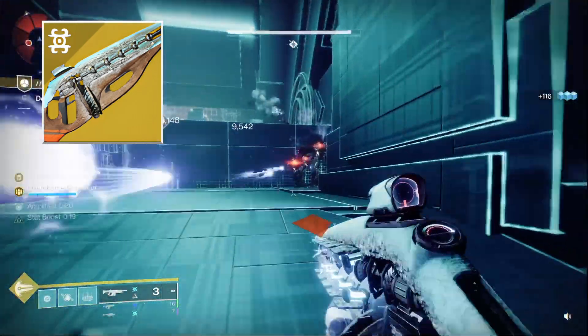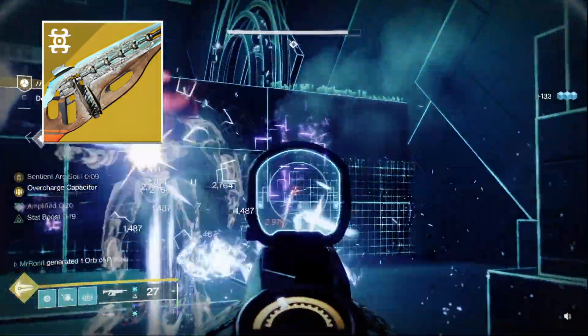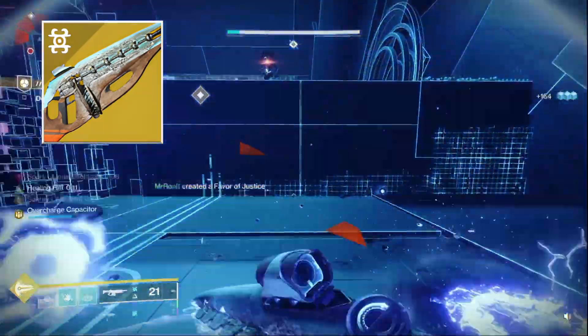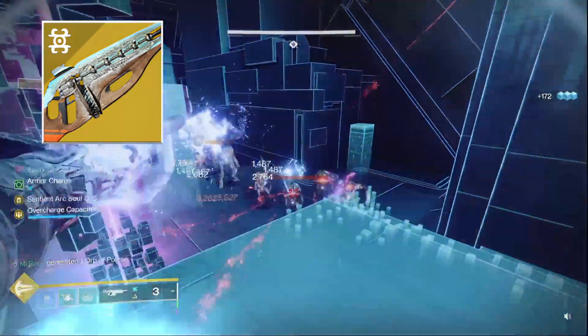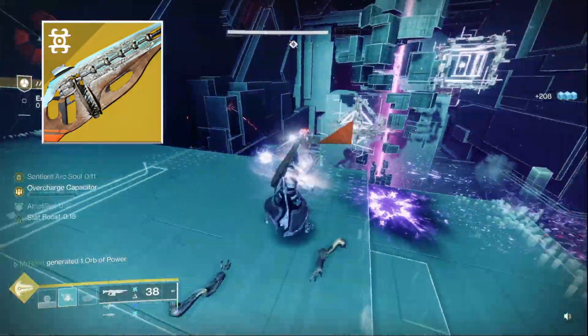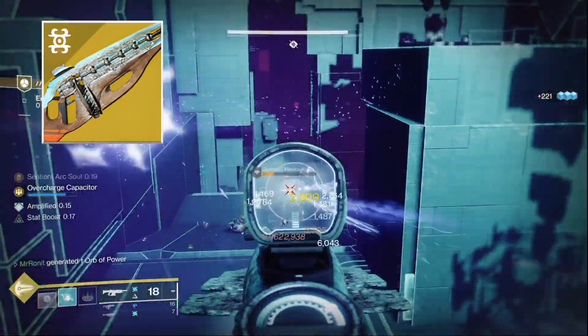At higher levels of overcharge, Centrifuge is going to cause lightning explosions itself and blind enemies as well, on top of gaining more range and more reload speed. And because you're always generating overcharge, it's no longer as punishing to reload the weapon manually and lose overcharge, because in a second or two it's back to near maximum charge again. It's a complete game changer for this weapon.